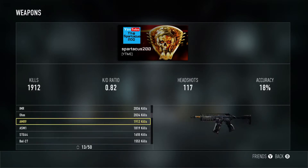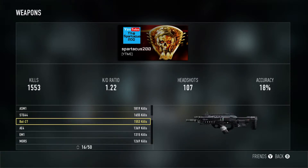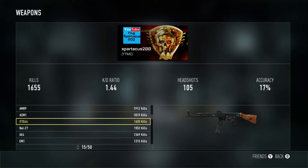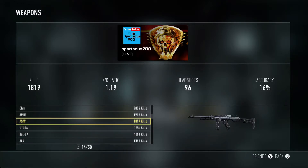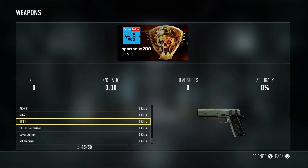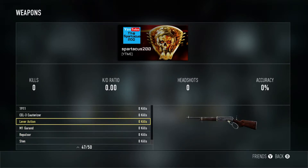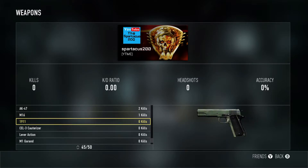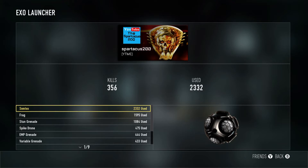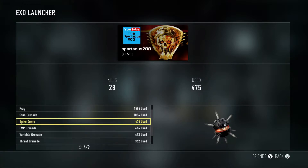The MP11, IMR, and ASM1 — the most powerful gun in the game along with the BAL-27 — are actually pretty far down my list because I didn't want to be that person who used overpowered guns all the time. Some guns I haven't unlocked at all because they're locked behind supply drops, like the STEN and Repulsor. For Exo Launchers — the lethals and tacticals — I used semtex the most. The spike drone was hard to use, and the variable grenade, which you could change types, was a very creative idea.